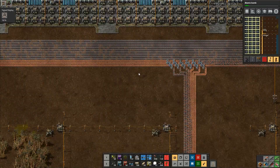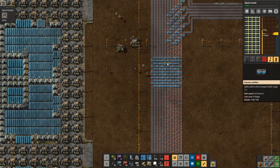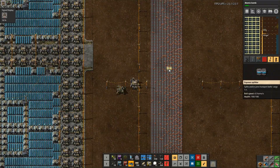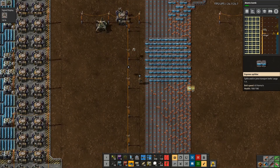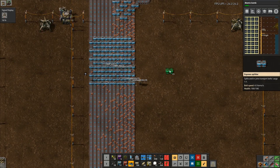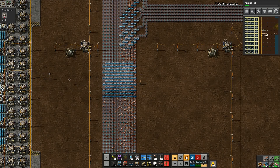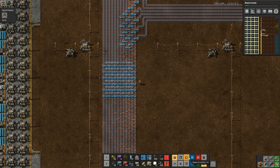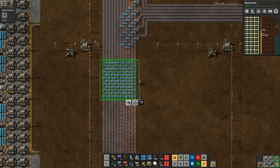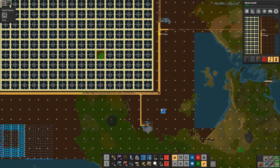I'll take that one, copy it, do that right now - one, two, three, four, five, six, seven, eight, nine, ten, eleven. I'll put one more little line on there. I've got basically one splitter for every belt, and I've found that will tend to spread things out reasonably evenly across. If you want a perfectly balanced lane balancer...